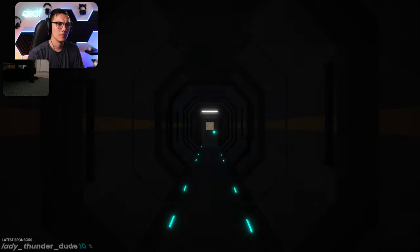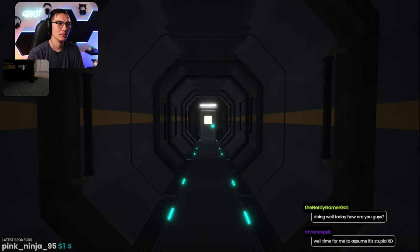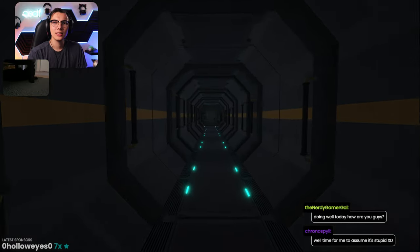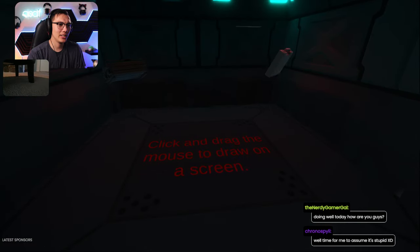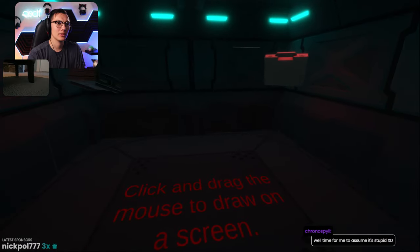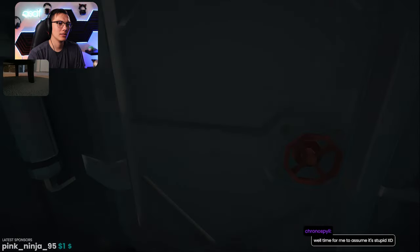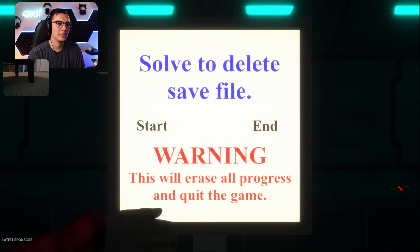And here we go. We've got start and end. Progress is safe. We only have continue and quit, so we don't have a double Arabian front flip button. What if we go backwards? I'm going all the way to the back. 'Time for you to assume it's stupid.' Click and drag the mouse to draw a screen. Is this Doom? Are we in Doom now? My goodness. Solve to delete save file. You already solved progress and quit the game.